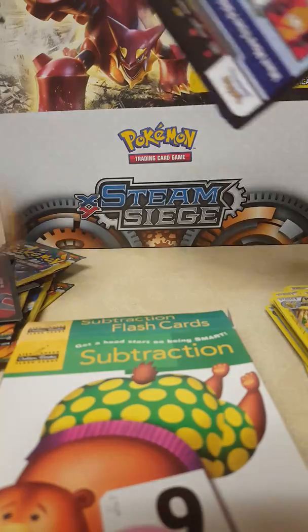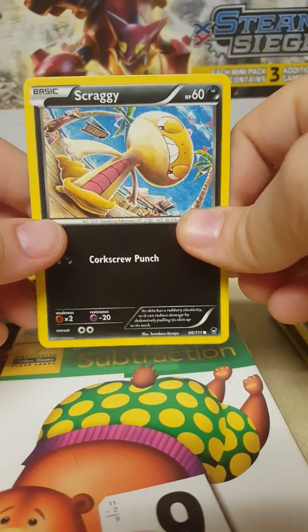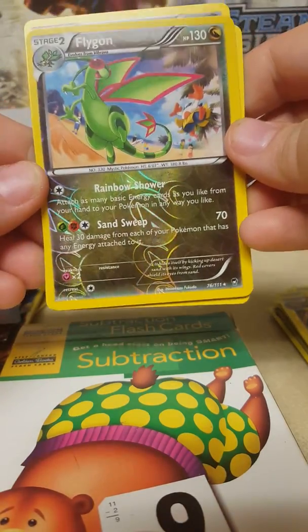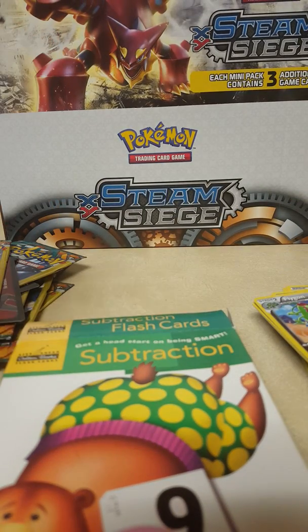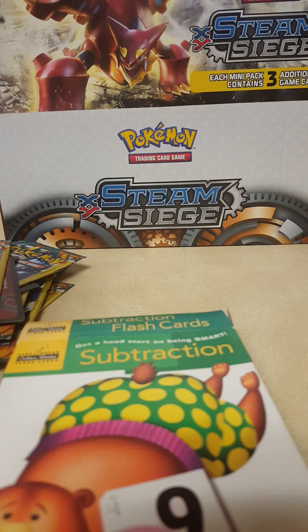In the last pack, let's hope for an EX card. Scraggy again, Hitmonchan, and a reverse holo Flygon. So out of everything I did get one EX card and quite a few new ones, and then quite a few dupes. Comment, like, and subscribe — I will be back probably with more Pokémon cards videos soon. Bye guys!